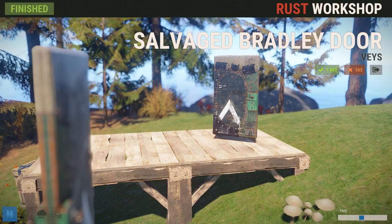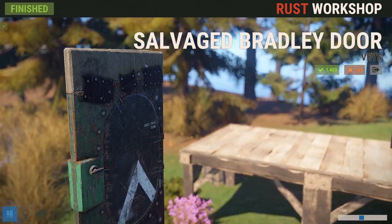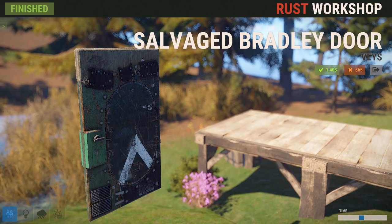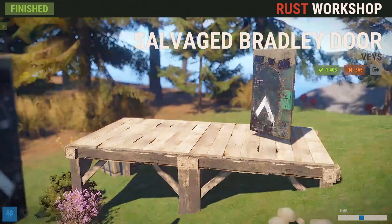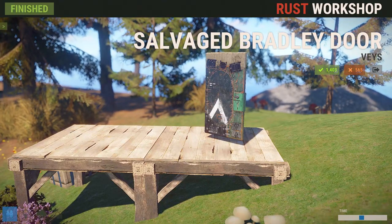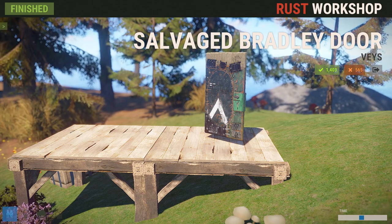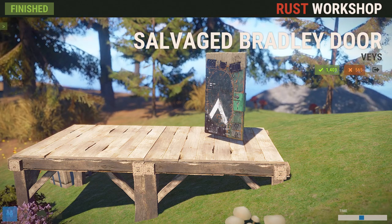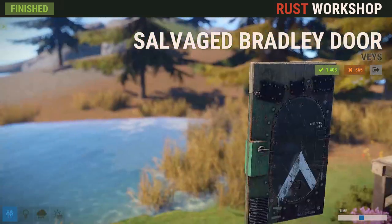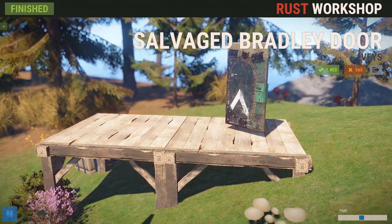Next up we've got the Salvaged Bradley Door. With the Bradley itself coming into the game this week, it's one of those things that just seemed like it made sense. The only thing that bothers me a little bit is that it's a scrap metal door and not armored — because if the Bradley takes three rockets, then the armor piece left over from it should as well. I think this would have made more sense as an armored door, but nonetheless it's a pretty nice looking door and one I picked up this week.